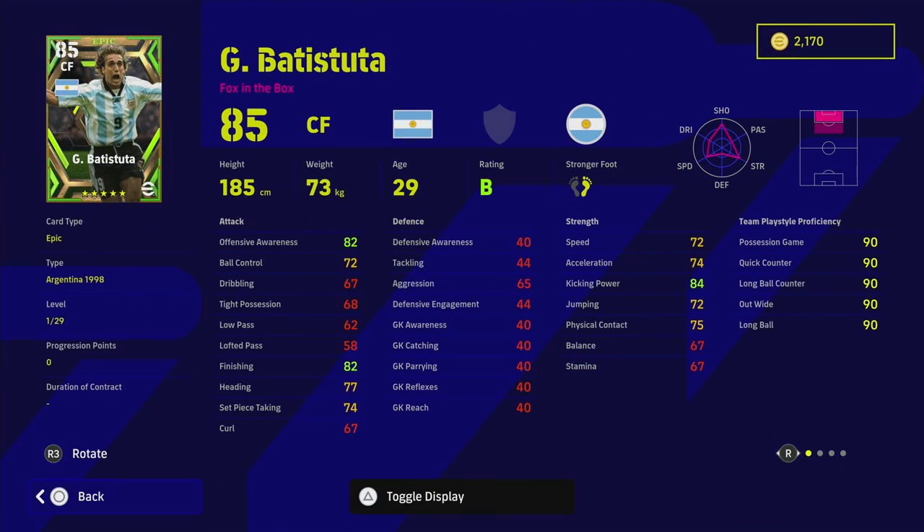First up we've got Batistuta. He's got wavering form, first-time shot, captaincy, heading, long range shooting, knuckle shot, rising shot — every shot you could possibly want. He's an absolute beast in front of goal. You just turn and shoot with Batistuta. You also have the aerial threat — he's a good height, good in the air. He's got really good offensive awareness as we train him up. He goes 29 levels. Long range is his playing style and kicking power is really strong.